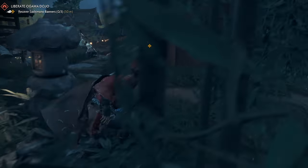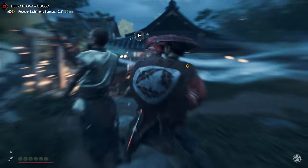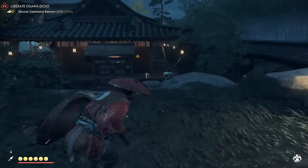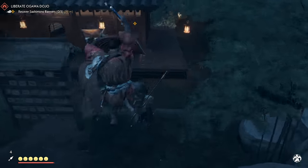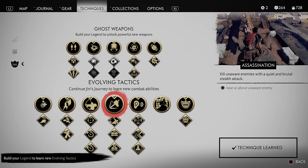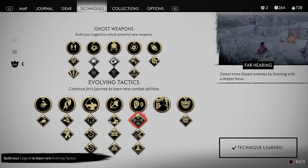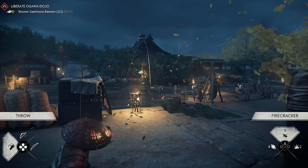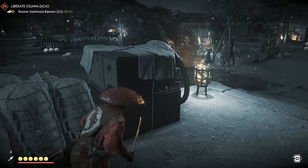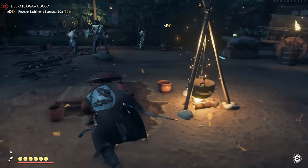We know this goes against the strict samurai code, but if you want to be successful in Ghost of Tsushima, the way to go is stealth. Sure you can wade into any situation swishing your sword about the place, but especially early on you might come unstuck if you choose to do so. So right off the bat you're going to want to put your Technique Points into the Assassination and Focused Hearing skill tree, and as soon as possible upgrade your Tanto. Using stealth hearing combined with Killer's Instinct and the Chain Assassination Master, you can fly through camps with relative ease without being seen.